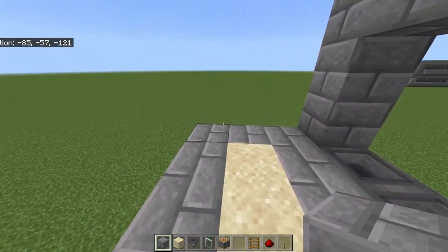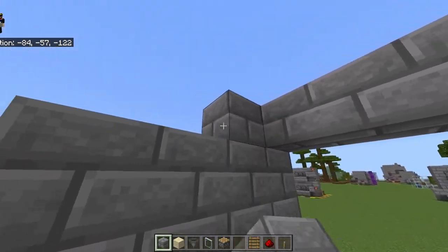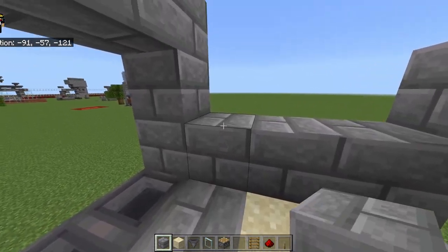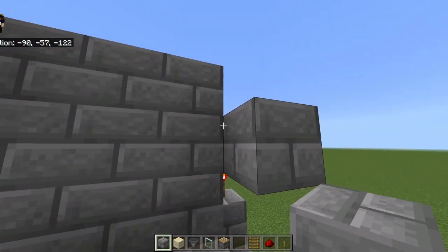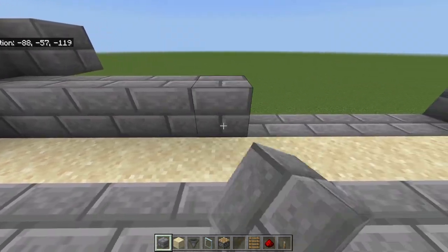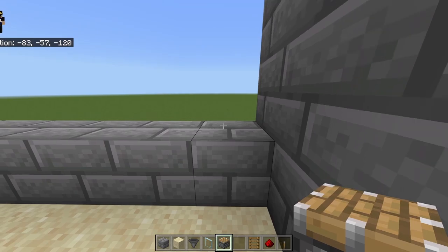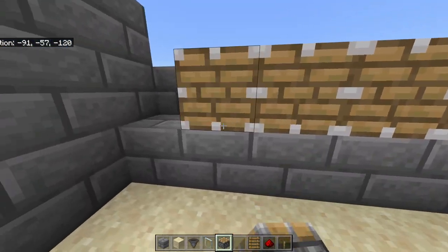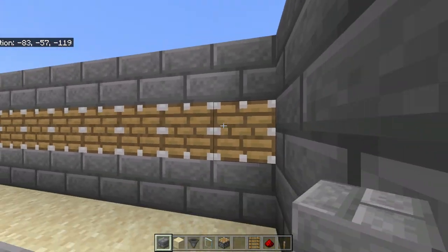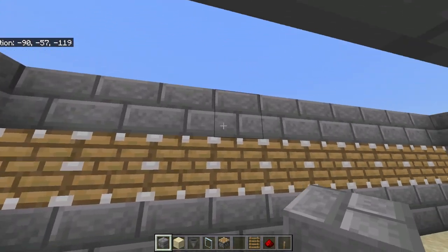Place nine blocks on each side going outward, doing the same on both sides. Then place a row of 10 blocks across the back. Take your 10 pistons and place them all the way across on top of that row, then cover it up with blocks on top of the pistons. So you have your row of 10 blocks, 10 pistons on top of those, and then your covering blocks on top.